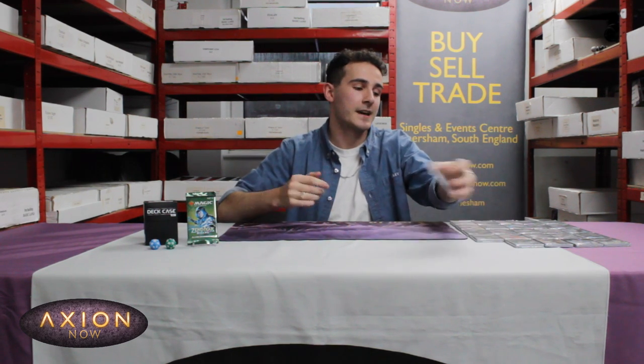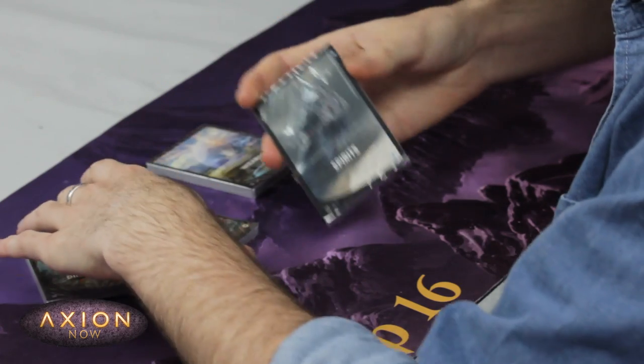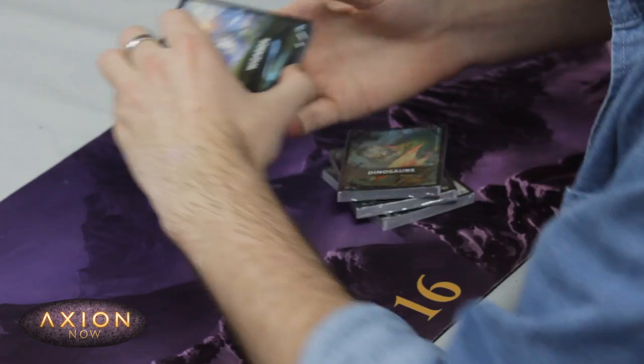When we pick out your bundle, we're going to randomly select four packs — just like taking four of these: one, two, three, four. As you can see, we've got spirits, we've got dogs, we've got dinosaurs, and we've got wizards.